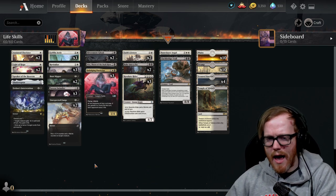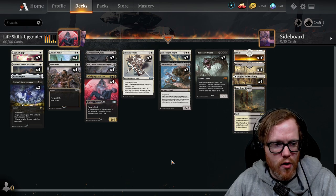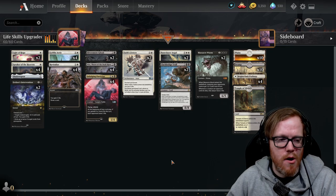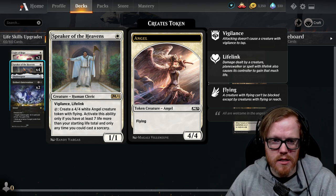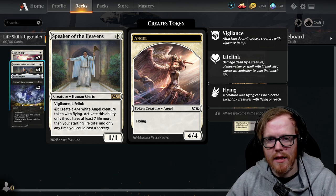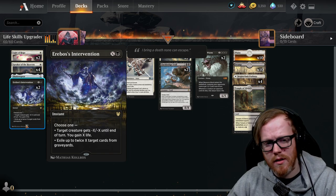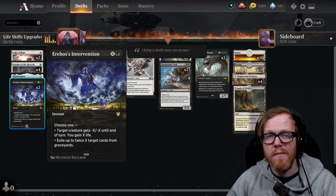Going into my upgraded version of Life Skills: I increased Speaker of the Heavens to four copies — you want to get it out early, start gaining life throughout the game, and eventually start pumping out 4/4 Angel tokens that your opponent has to deal with. I also increased Erebos's Intervention to two copies — even if your opponent is low on life, if their creature is only a 3/3 and we tap eight mana, we give it minus-eight/minus-eight, gain eight life, and combined with Vito deal eight damage to our opponent, possibly finishing the game.